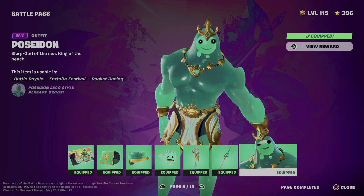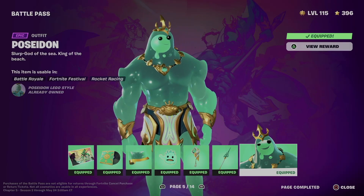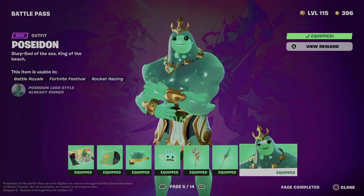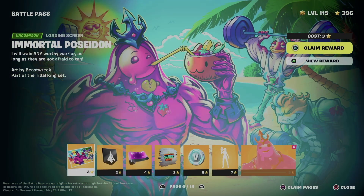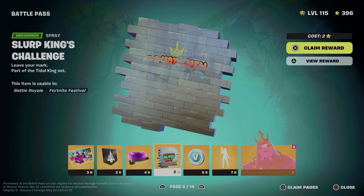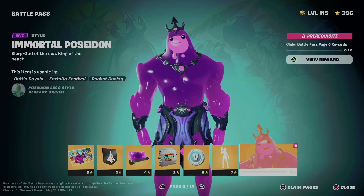We also got the backbling plus the pickaxe — very important. Obviously we unlocked this skin as well. If you want to wear this skin, since you equipped it you already have it, so we can just go back and take a look at it. Anyway, let's go back into our battle pass and go into page number six, where we want to claim all these things.